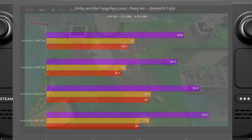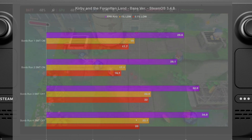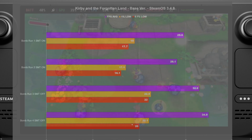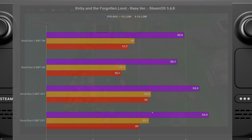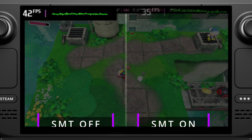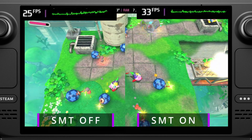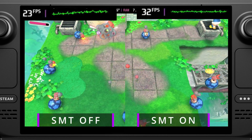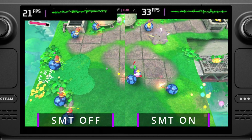Now turning SMT off for the two runs, we got a significant boost - 32, 34 for the FPS average, and a pretty significant boost to the 1% lows and the 0.1% lows as well, bringing those up to 22, 22, 22, and 20. Again, that's running SteamOS 3.4.8, base version of Kirby and the Forgotten Land. I believe there's one or maybe two updates out for it, but I'm just testing the base version.